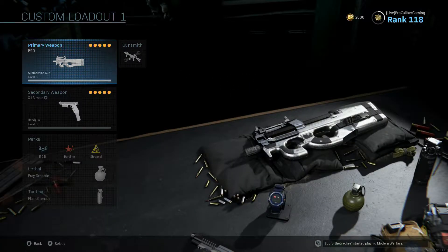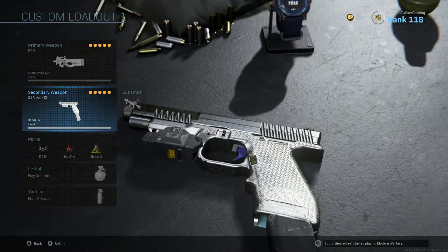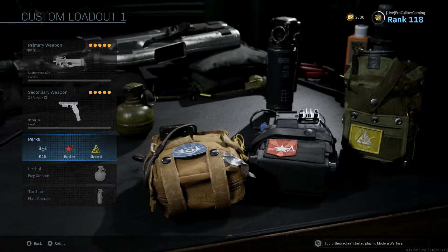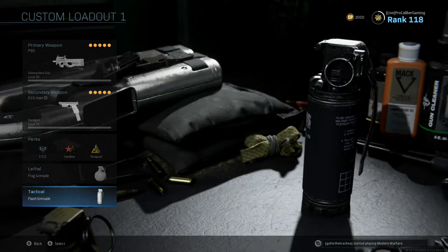For a full class rundown, we got the P90 set up the way I just showed you. Then we got the X16 with my Kimbo class setup, which I'll be dropping very soon. For perks we got EOD, hardline, and shrapnel. For lethal we got a frag grenade, and in our tactical spot we got a flash grenade.